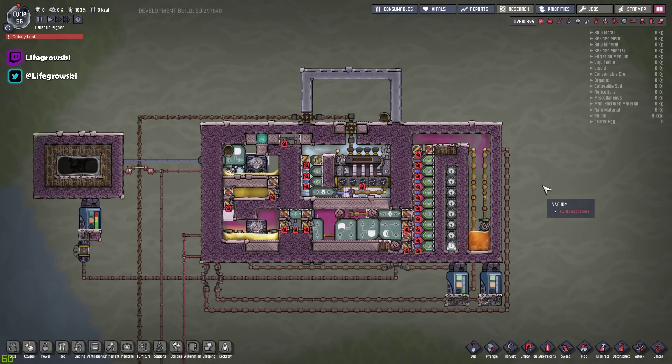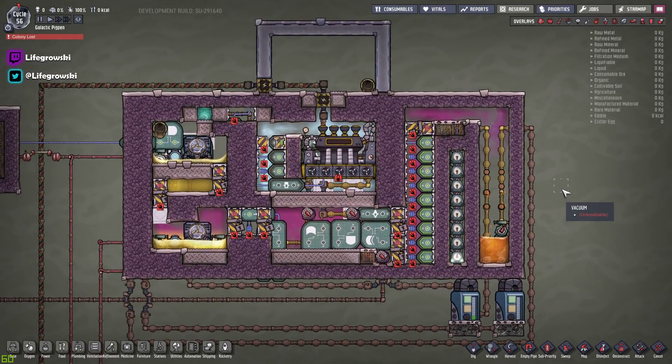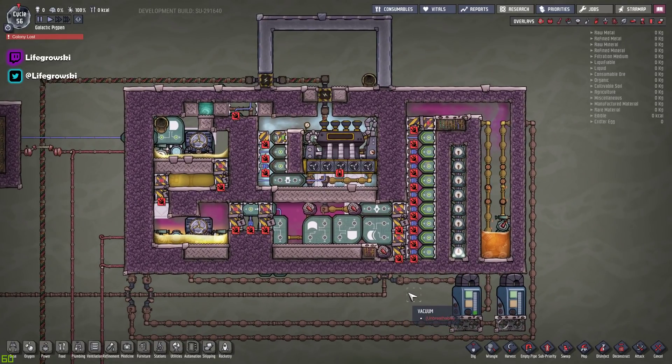I'm going to call this the boombox because it looks a bit like a boom box from the 80s. I got quite a lot of feedback from the previous sour gas build that it was: a) too big, b) too much output, c) too hard to build in single player, and d) used a lot of space and materials. I kind of agree — it was more of a proof of concept, a build I hadn't played with before.